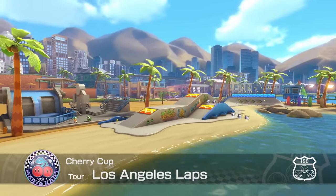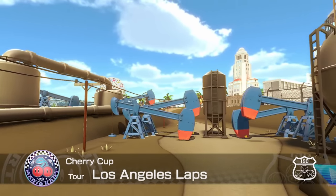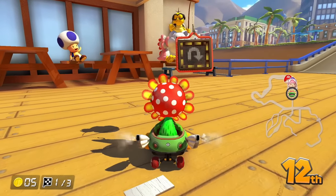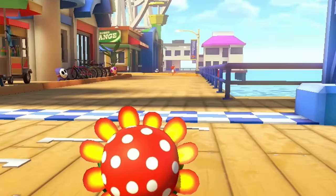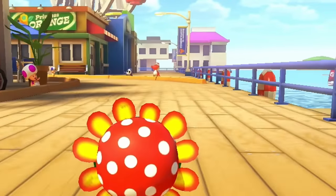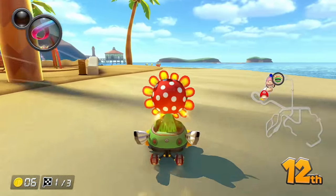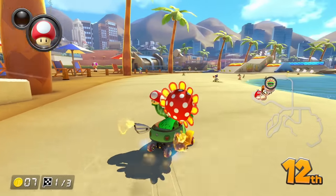First up we have Los Angeles Laps. What? Oil? Is that a Los Angeles thing? Quick talk right here — why is the road blurry? Did they really cheap out on the graphics? These textures are not too bad I guess, but look at the textures in the distance. Those houses — it's like the houses on Athens Dash. It reminds me of Wave 1 when people were saying Nintendo really didn't do well with the textures and graphics. Did they kind of cheap out again? I feel like Wave 4 was such a good wave, but this could be better.